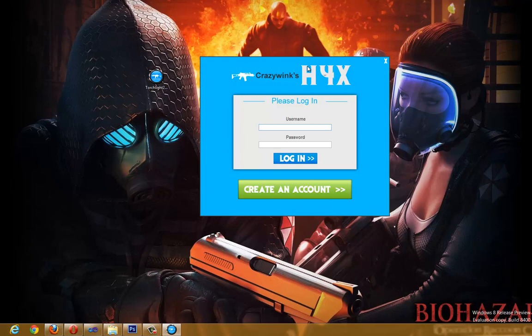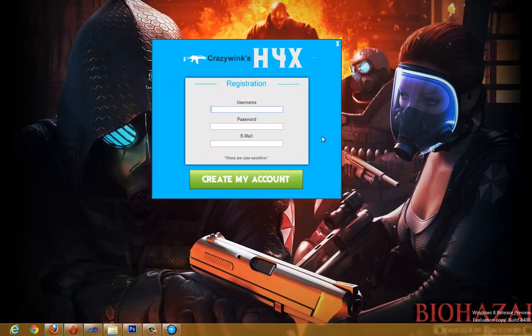If you've registered with my Slender hacks then this will work — the login will work, in other words. If not, registration is completely free and takes like 2 seconds. If you haven't registered, simply click 'Create Account' and then come in here and type your account name, your password, and your email — your email is optional.